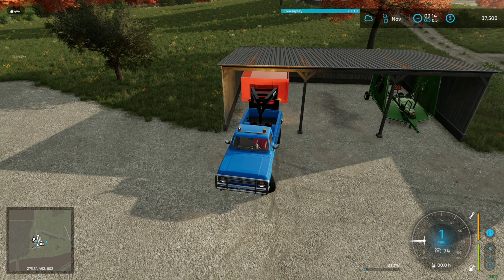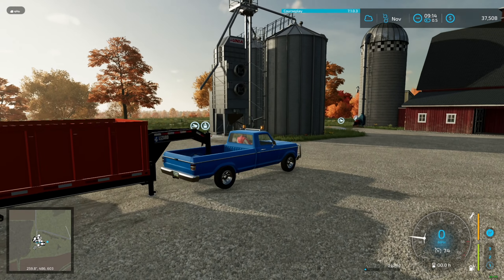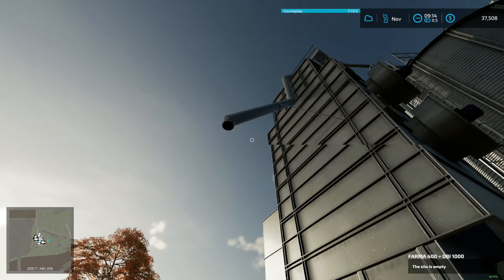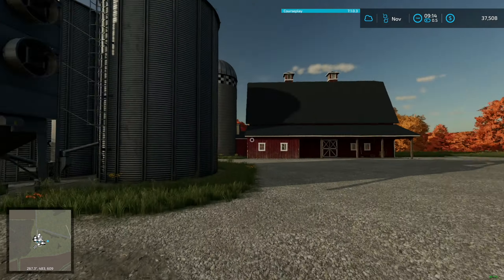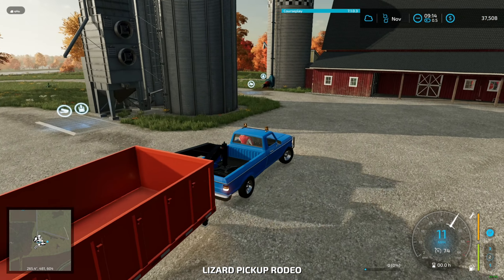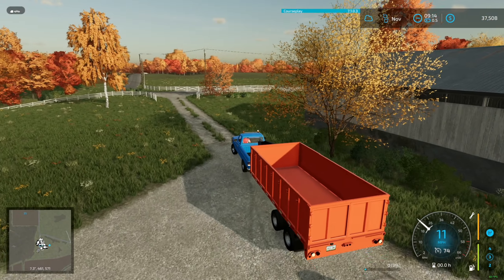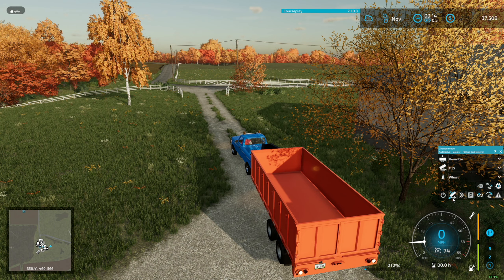Basically what we've got going on here is we need a way to haul our soybeans back to our grain bin — some people call it a silo. This particular bin you dump into the grate here and can get stuff back out through the spout above. So we're going to set up Auto Drive for this. Now, like I said, this doesn't really pertain to somebody who's just starting out, but we're going to set this up.